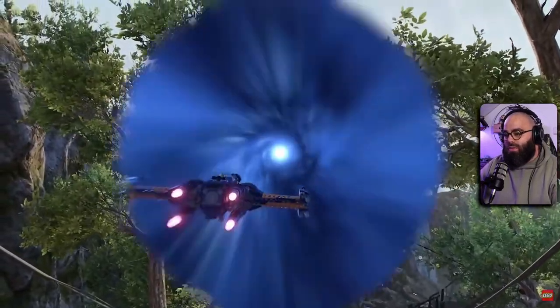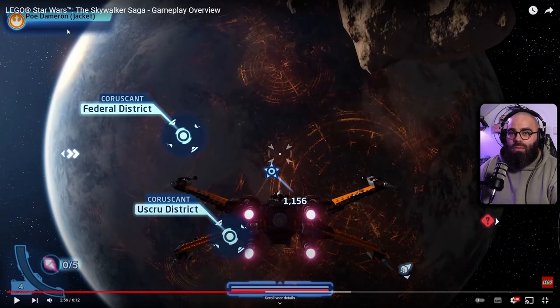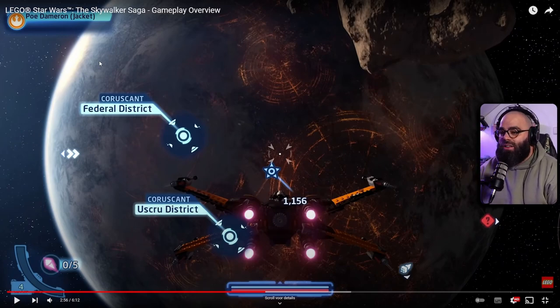You can set coordinates and chart your course, watching your ship travel from one planet to another. This looks really really cool. We can see Poe Dameron in his checkered jacket. You can go to different districts on a planet — like the Uskru District and the Federal District — or maybe just fly around space near the planet.